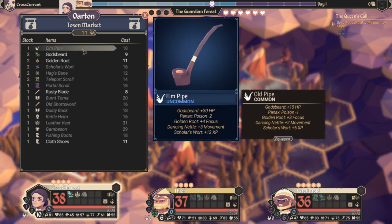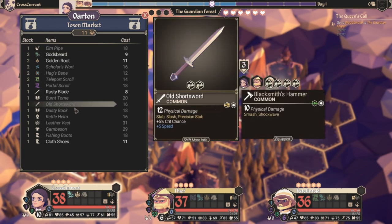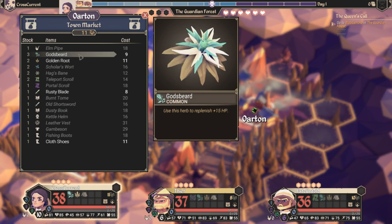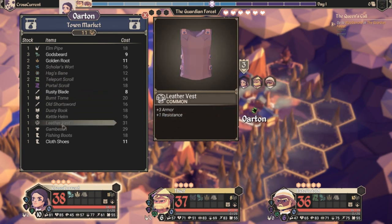Looking at the market, the best things you can look for is giving your Scholar a pipe, or giving them some sort of way to heal everybody, as well as God's Beard. God's Beard is amazing because it is the one item that heals the most in the game — there are other things that can heal more, but they are so hard to find, especially without the lore. Early game, you want to look for that. Afterwards, look for things like Hagsbane and Panax — those will help prevent bleeding and status effects.